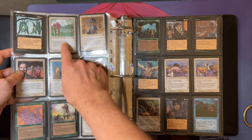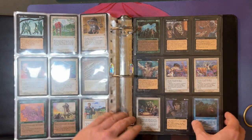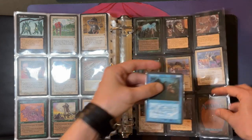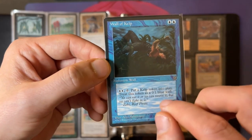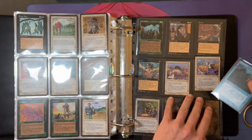I also like this one — gives all creatures plus one plus one, all flying creatures plus one plus one. Then we've got Wall of Kelp, which I think is also one of the more expensive cards in the set. Pay two blue and tap, and then you can put a 0/1 blue wall token into play. Just a little token maker — can be handy.